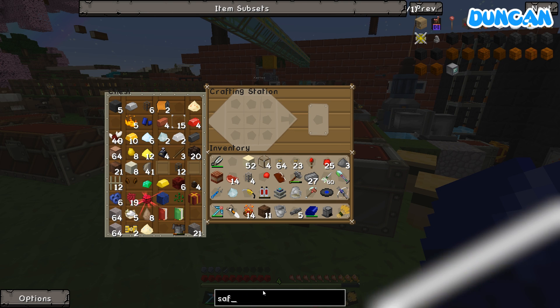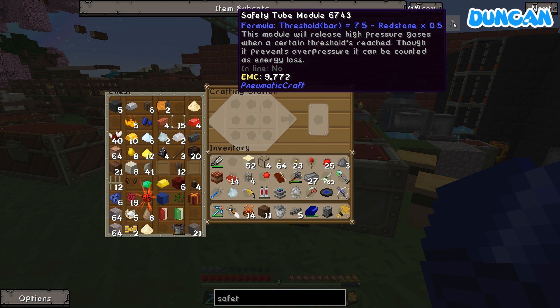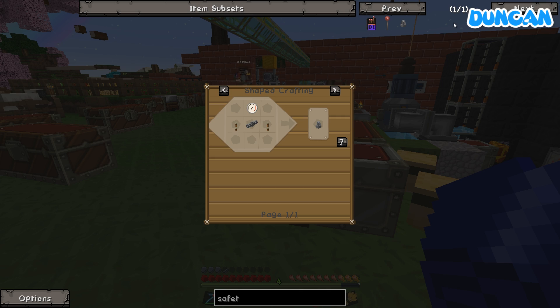Can you make a safety valve? This safety tube module will release high-pressure gases when a certain threshold is reached. Though it prevents overpressure, it can be counted as energy loss. I've got to build one of those.